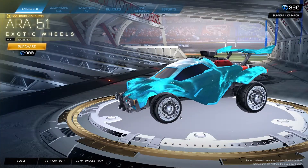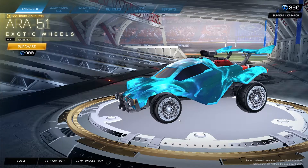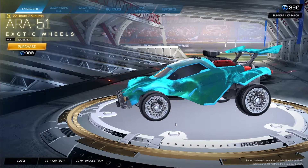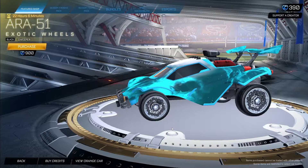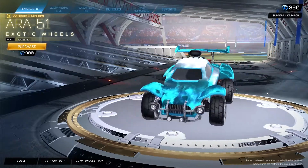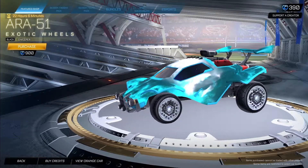We also have the Black Aura 51 wheels, Sweeper Edition, for 900 credits. These are a little overpriced in the item shop for sure, but I think they look best with either Hex Tide or Hexed — the Black Market decals. Other than that, it's a clean wheel; it's one of the older wheels in the game.